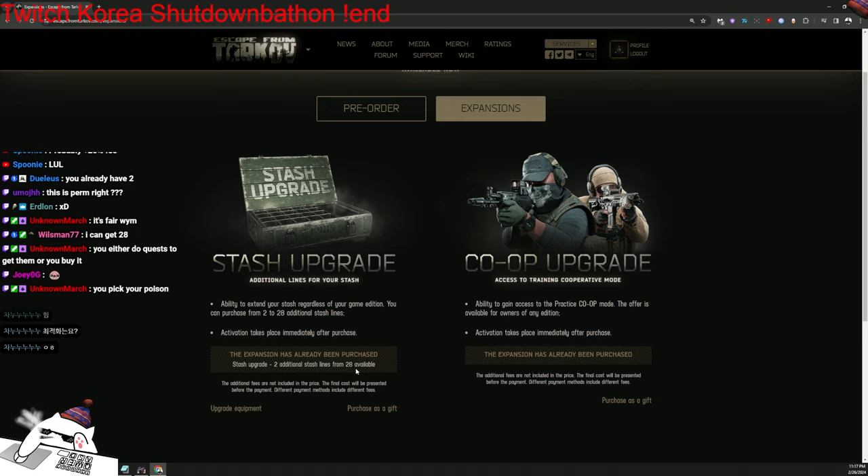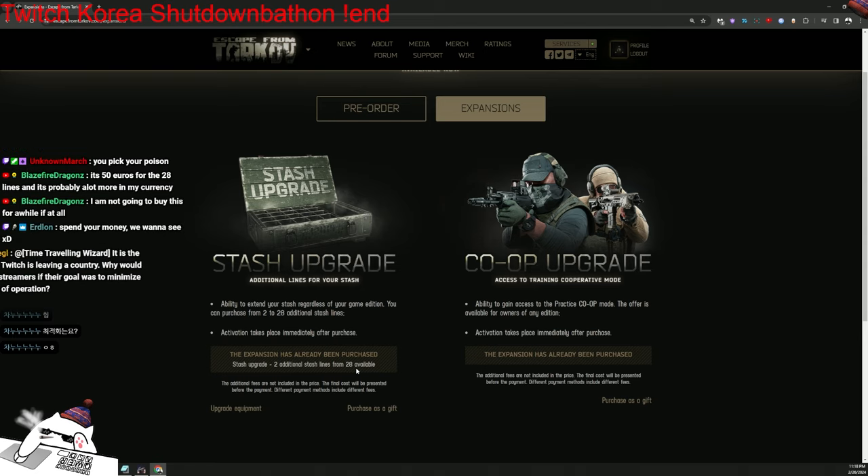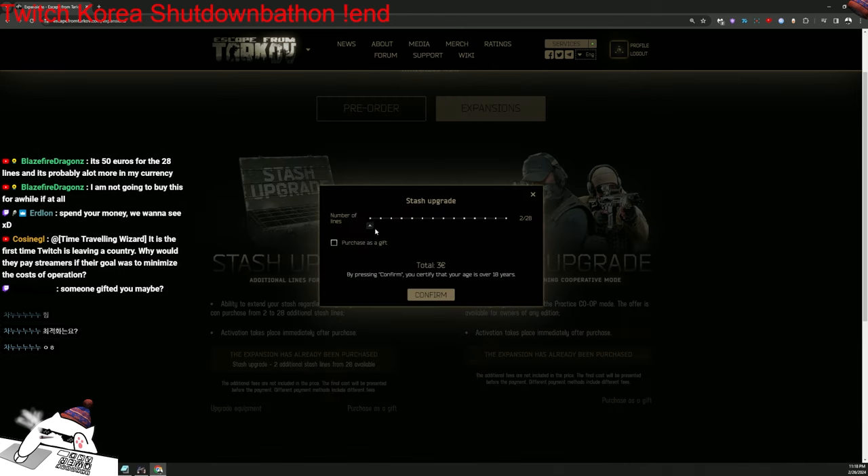I didn't actually buy anything. Last wipe there was a Terror Group Trail Part 19 stash upgrade event - if you finished the whole pre-wipe event task, it would give you two additional stash lines. I finished that and got it, so now I earned three euros from it because I cannot get two additional stash lines since I already got them from the event.